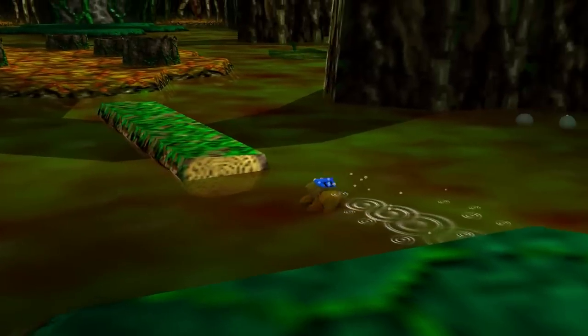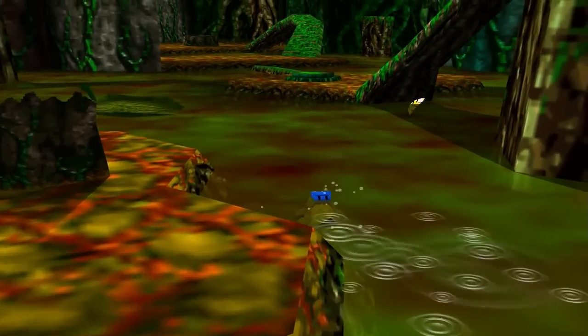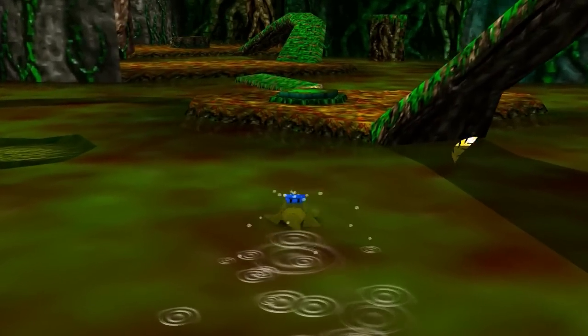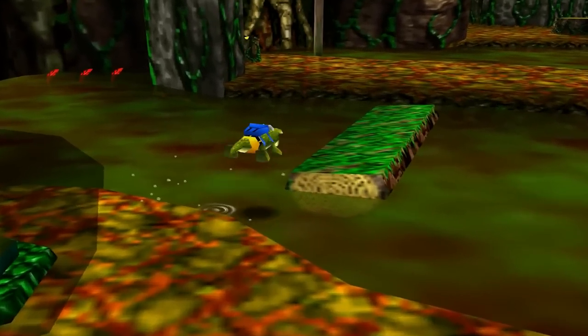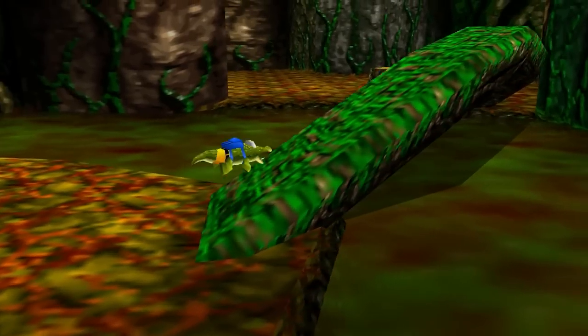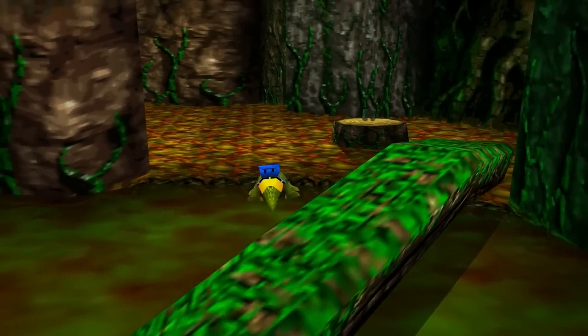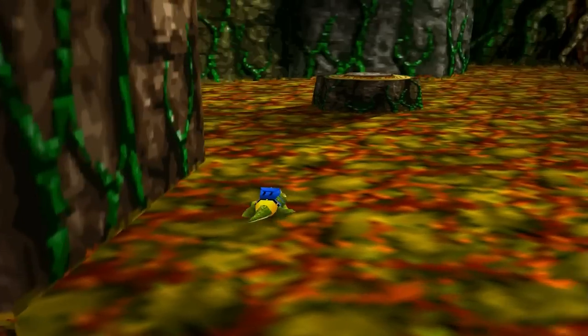So that's pretty much all of Bubble Gloop Swamp finished up. I'll head out as the crocodile to go through that tunnel I opened a couple of episodes ago — the icy tunnel. There's a little secret waiting for us there — well, it kind of is a secret. Either way, that's where I'm going to head now. Let's head out of the level.